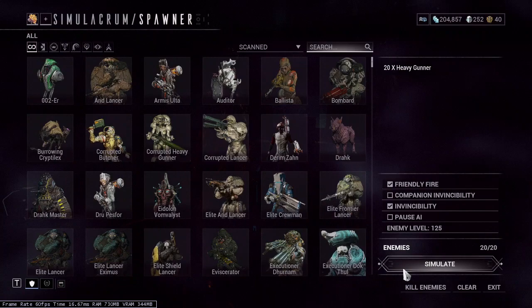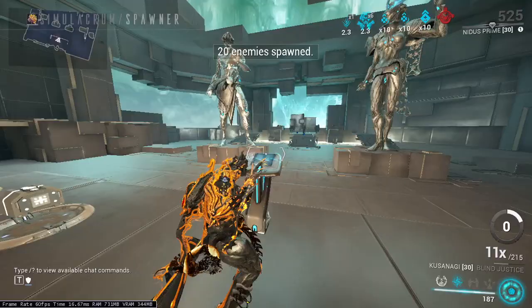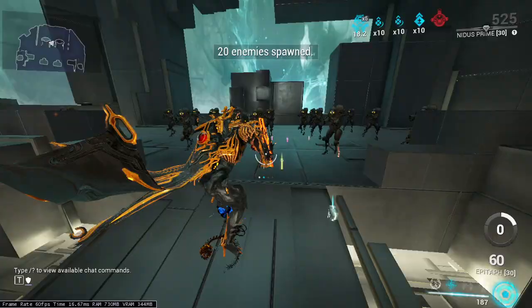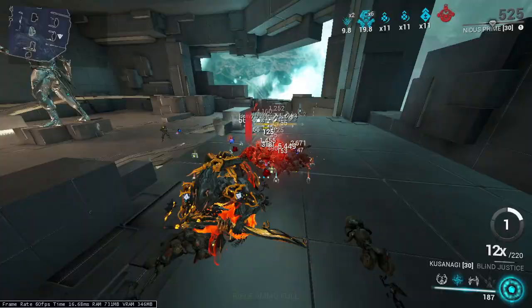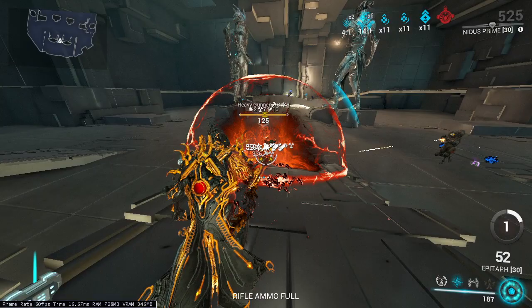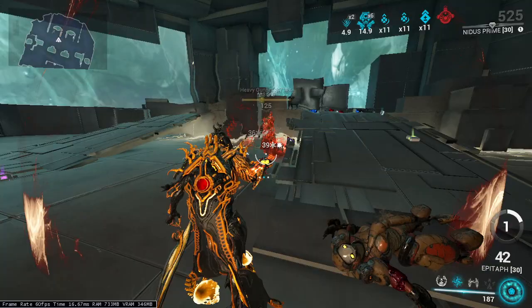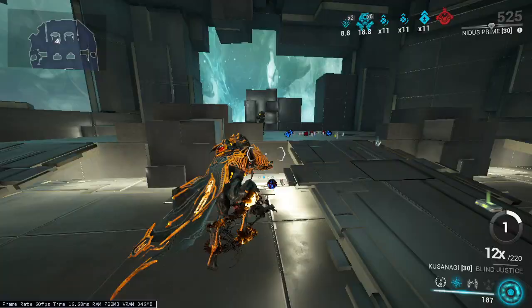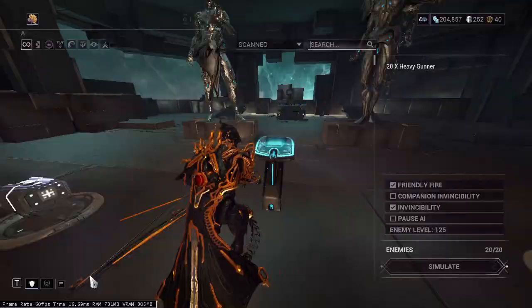Now that I have combo built up, I'm going to simulate it again, but this time I'm going to use the Epitaph to prime status first and see how big the damage is. As you can see the screen is all red with the crit shots. Nearly one-shot — this is like one of my most powerful weapons.